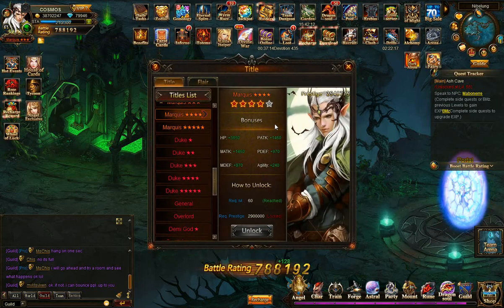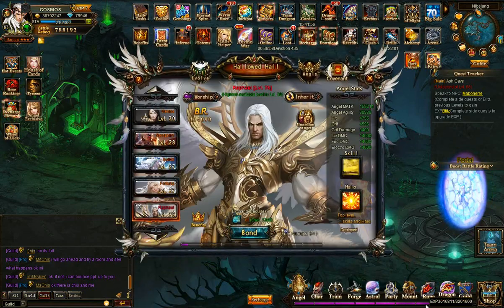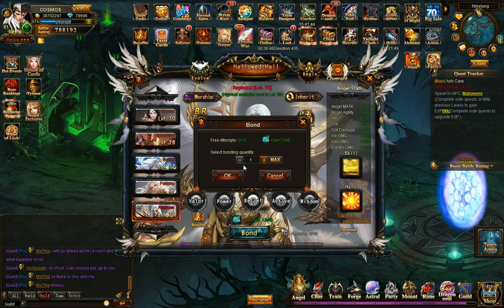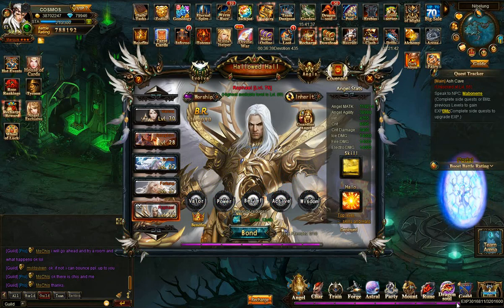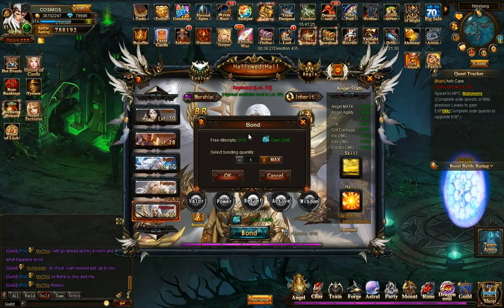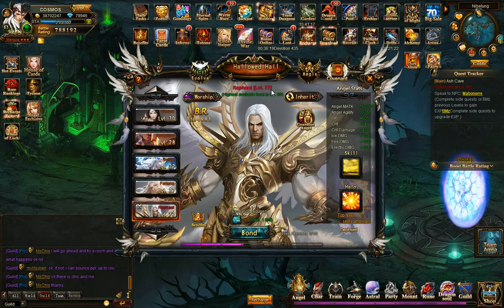The next title upgrade is only 128 bell rating, so it's not huge — more for the looks. The next one requires 2.9 million prestige, so it'll take a while. I also checked whether bonding gives experience — I have about 3 million and 16 thousand — and after doing another 100 bonds, it turns out I'm not actually getting experience from bonding. I don't know why I thought I was. Anyway, it's still good to bond with the angel to make him stronger and bring Raphael to level 77.